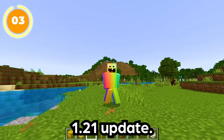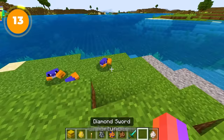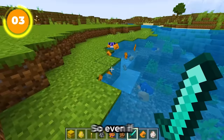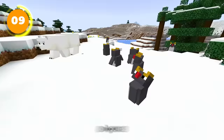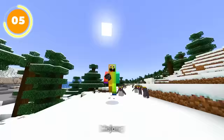Some small changes are still coming to the 1.21 update, so features shown now aren't final. As for the other mob vote candidates — the crab came second and the penguin third. Mojang did say they might add these mobs at a later date, so even though they're not in the game right now, they might be added soon. Penguins likely didn't win because they didn't add much functionality beyond being cute, while players had wanted dog armor for a long time.